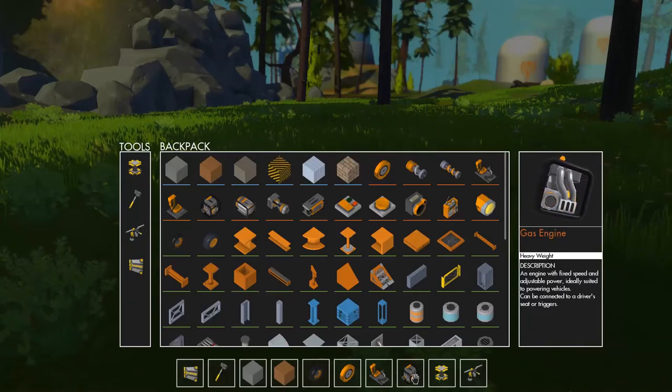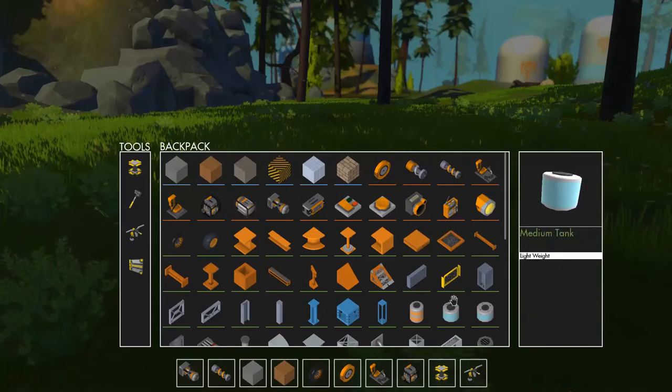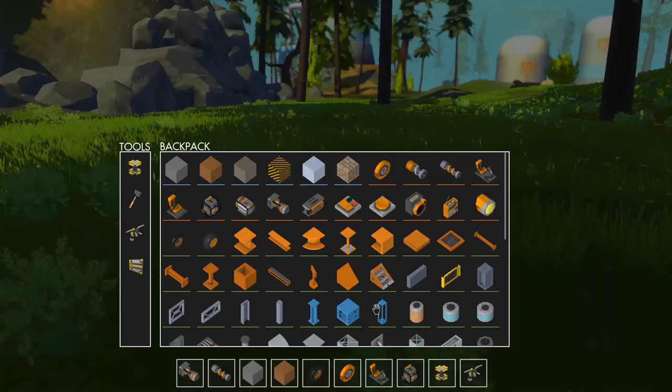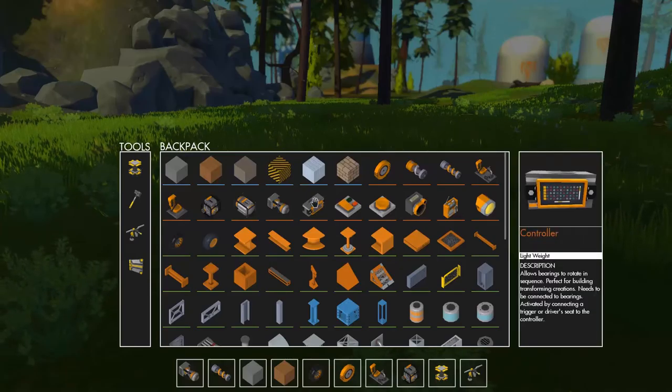We're going to get crazy today. We're going to get some off-road suspension and some thrusters to make it go a little bit faster. Look at these ramps too - we could make a jump. We've got the seat, we've got the stuff. We need this little guy - the controller. This thing will control all your bearings, you can tell it what to do. Up to ten can connect to each one, so this is very important.